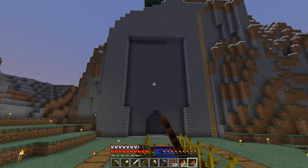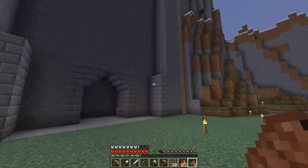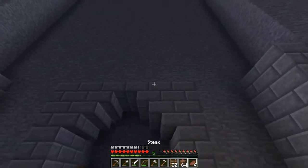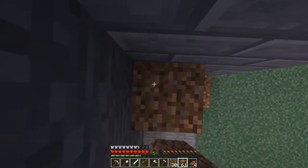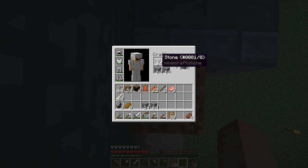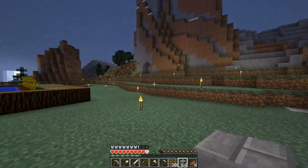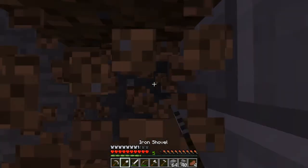Welcome back, everybody. I dug out as much as I'm going to dig out right here. Now I just need some blocks. I still got a stack of dirt — I used dirt to do the scaffolding up here. I'm going to take all of this stone and make about four stacks of stone bricks. I actually need to go make some stairs. Okay, I'm back and I made some stairs.